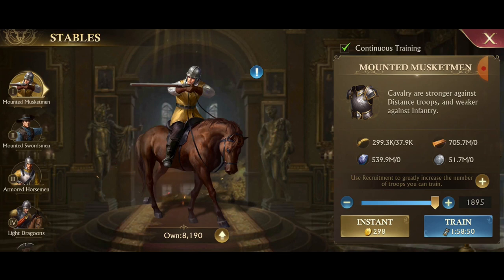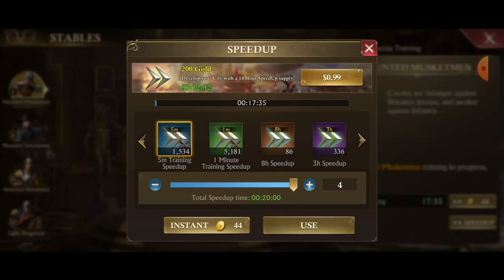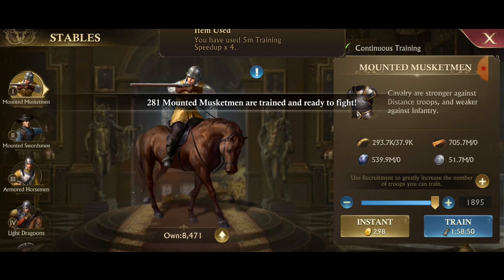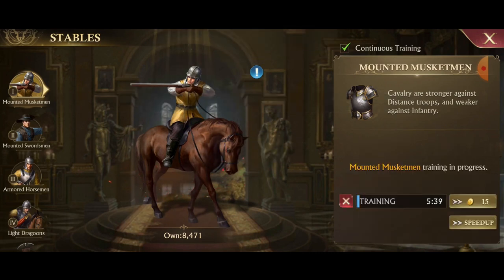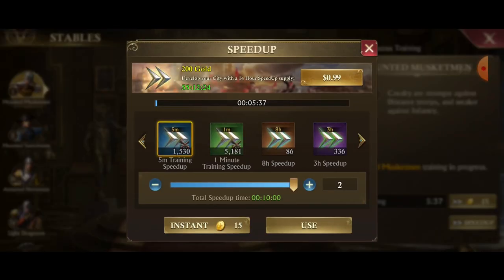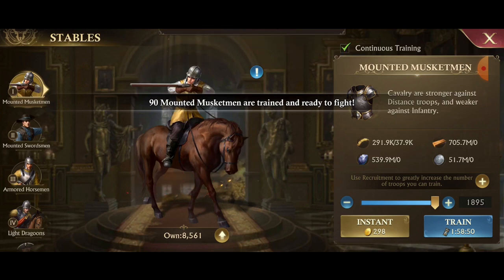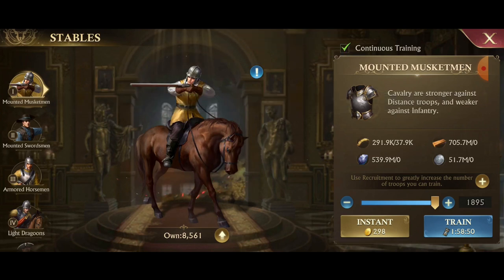The new continuous training button makes it so you no longer have to leave the training area. You can train your troops, speed them up, and it automatically claims them so you can stay inside this window and train again immediately. When you speed them up, it automatically claims them so you can just continue to train automatically.